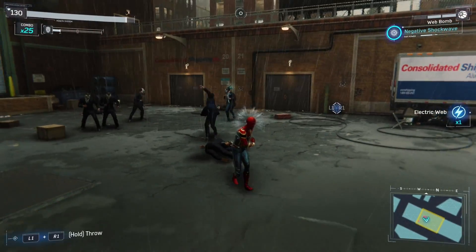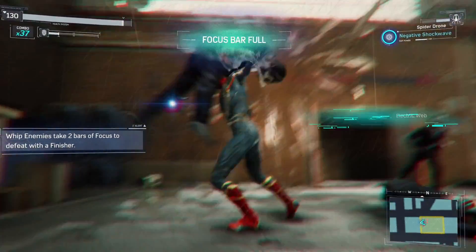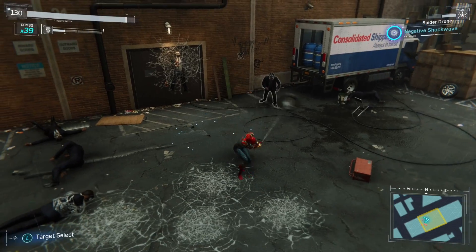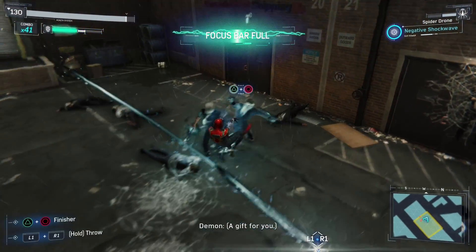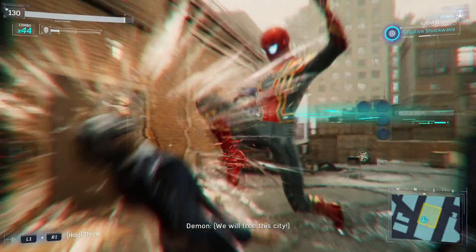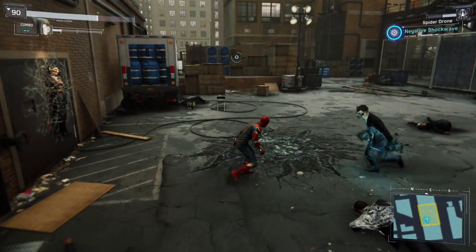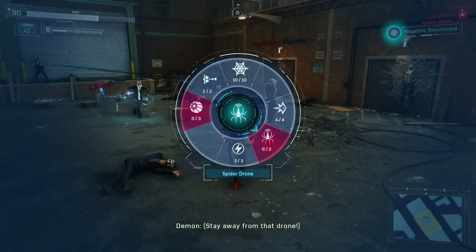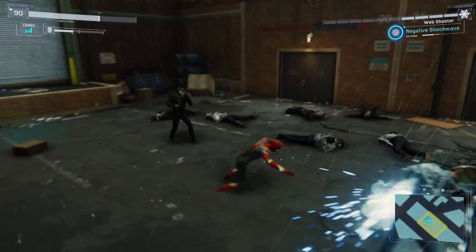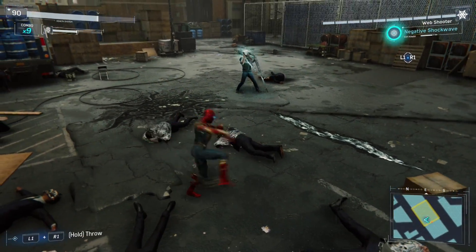Let's try using some of these. Get a little drone out. Whip enemies take two bars of focus to knock down. There's a whip guy. Whip guys are kind of annoying, but we can deal with it probably.